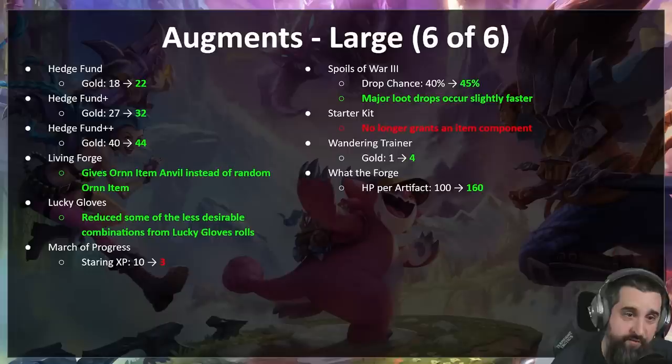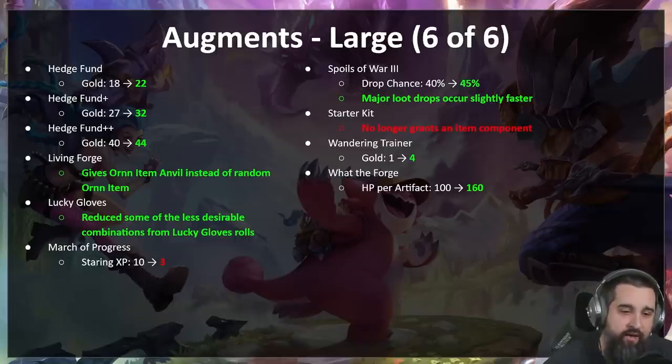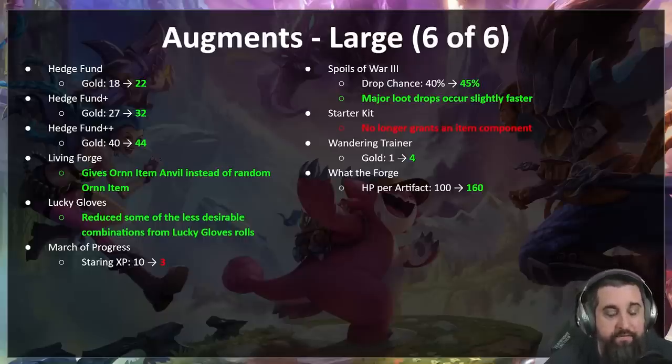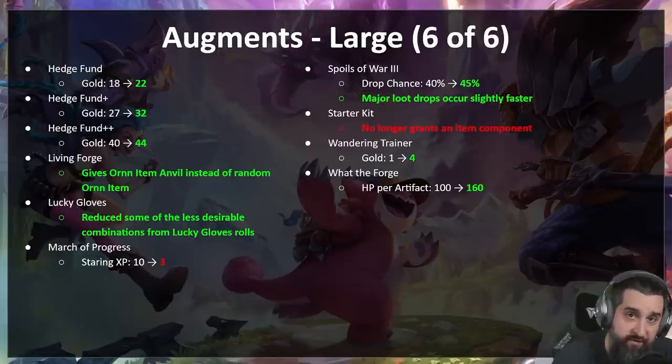Hedge Fund — more Earth buffs at every level; we probably over-nerfed this fearing the level nine meta, so fixing that. Tom Kench buffs — hopefully Tom Kench is more exciting. Living Forge — probably a big buff to Ornn who maybe didn't need it, but nobody really liked his prismatic because it was random. Now it gives an anvil at 2-1, 3-7, and 5-7. Lucky Gloves — reducing some of the less desirable combinations. March of Progress — definitely needed a nerf; starting XP goes from 10 to 3, this will slow it down quite a bit but hopefully it's still a very good augment. Draven's prismatic — buffed, and major loot drops occur slightly faster.